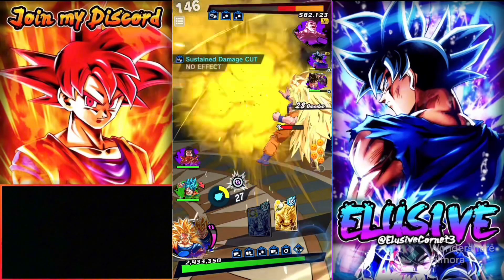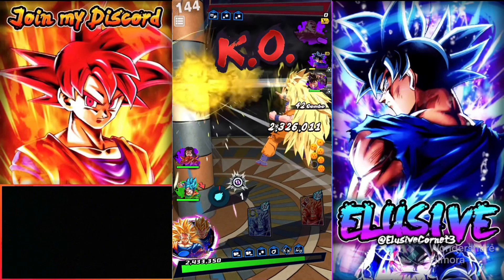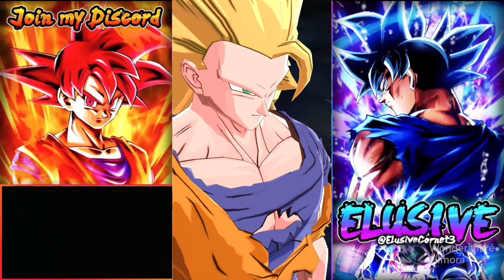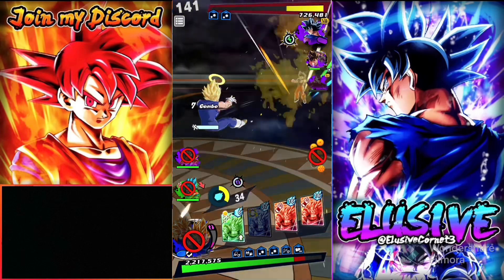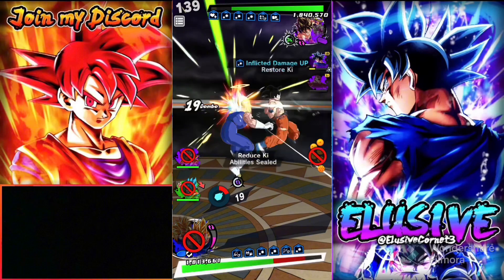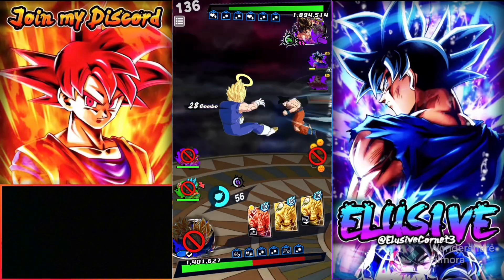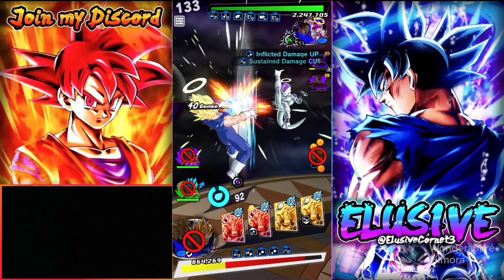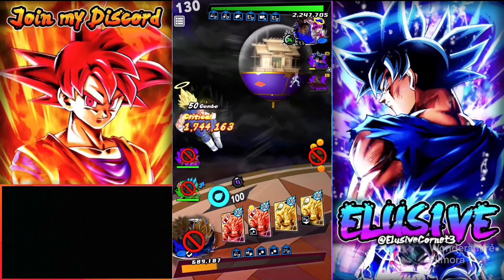Jiren should be finished easily - there we go. Screw it, let's pop the transcendent combo now while I have the opportunity. I should have popped it faster - damn it. Well, we get to see them tank. The combo destroys my hand which sucks. They can't rising rush but they can still potentially kill us. Frieza is next - if he has a blue card he's dead. The combo dropped - thank god.